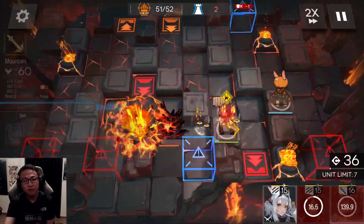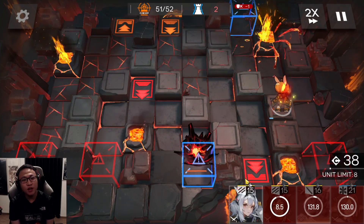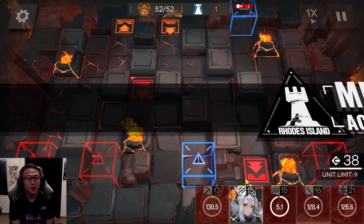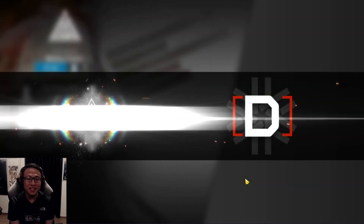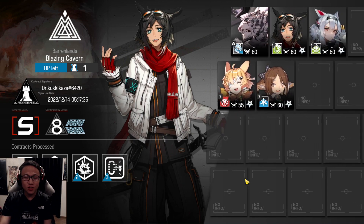You can retreat Mountain, you can retreat everyone if you want — if not, you're done. The main point of today's stage is that everybody has low defense, which is why a sniper and a simple Mountain is able to handle the stage. Let's go to max risk.